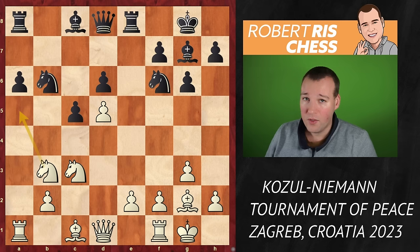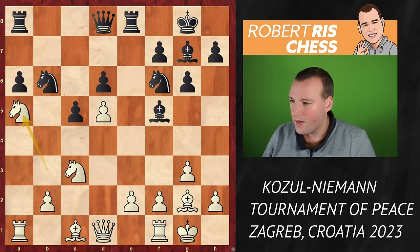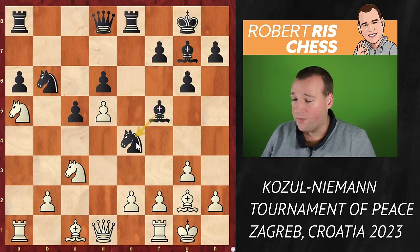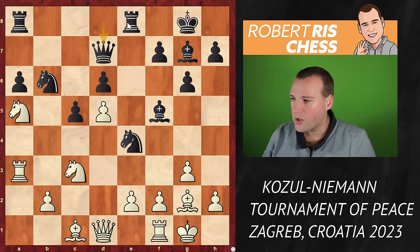But Hans is not interested in a draw against somebody significantly lower rated than him — he goes for the fighting move bishop f5. That's a very nice idea. Knight a5 is played, and now the knight comes to e4 — the bishop supports the e4 square. Black is actually threatening to take twice on c3, so the move rook a3 is played, an original way to develop the rook while protecting the knight on c3.